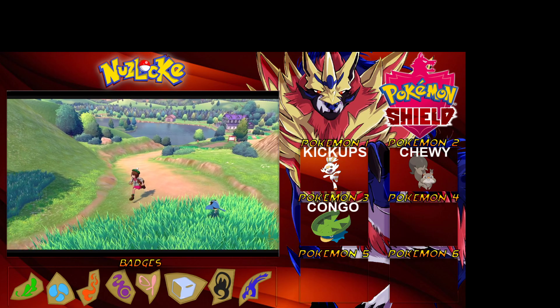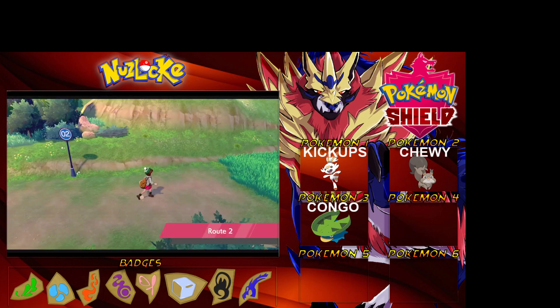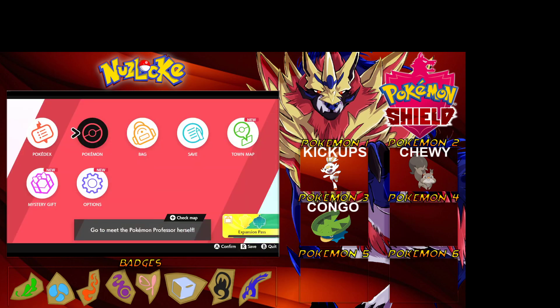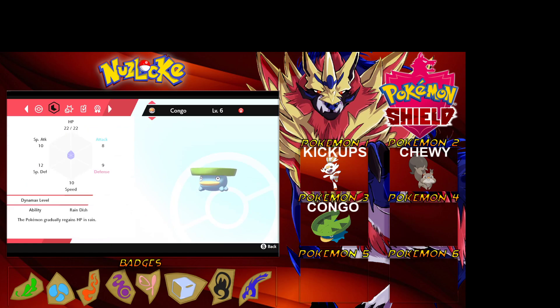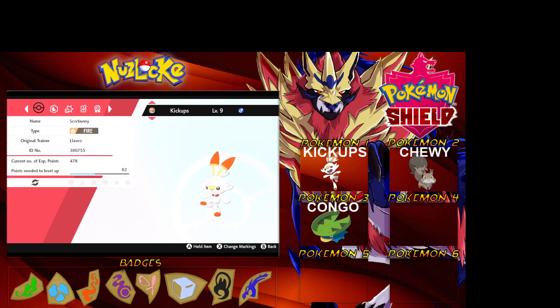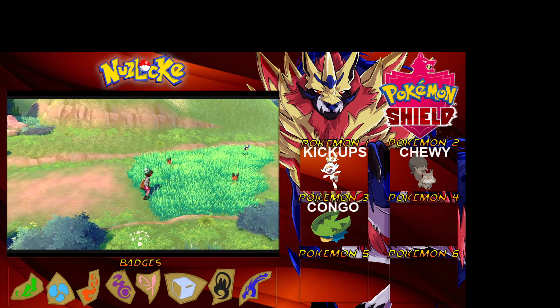I forgot to give the Pokemon a nickname - apologies! Okay guys, I had to go back to the Pokemon Center. I forgot to name the Pokemon because I'm an idiot. We nicknamed the Lotad and we've called it Kongo - this is Kongo the Lotad, a water-grass type Pokemon. I'm happy with it. It has Rain Dish: the Pokemon gradually regains HP in the rain - cool ability! Great ability, loving the ability.